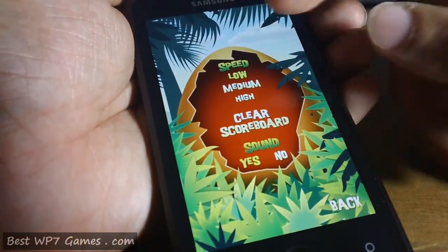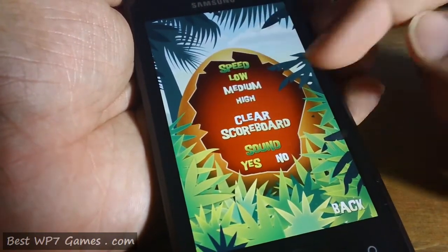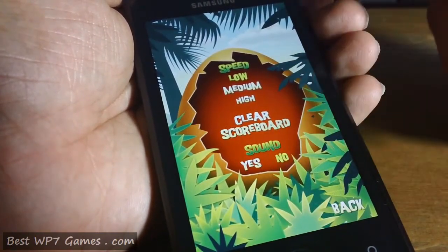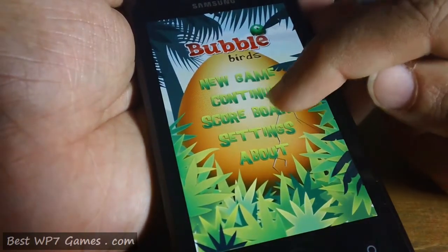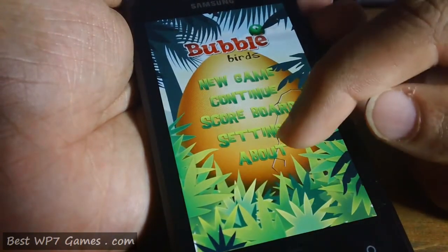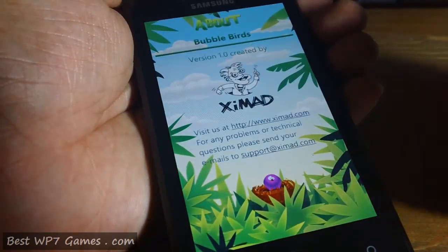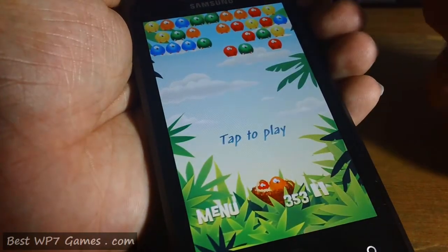This is the main interface and there's a settings screen where you can adjust the speed of the game — high, low, or medium. You can clear the leaderboards and enable or disable sounds. It's got a local leaderboard as well and tells you a bit about the developers on that screen.